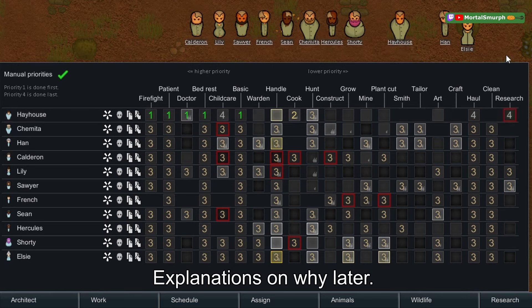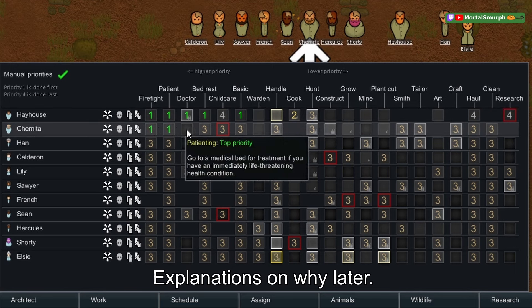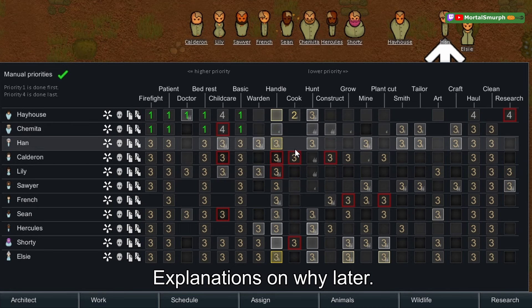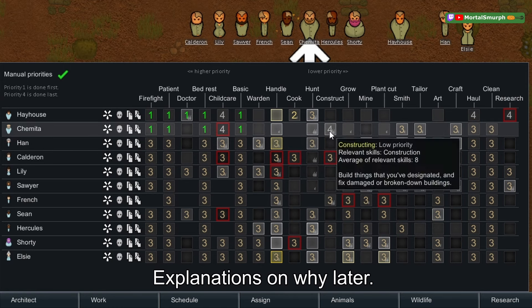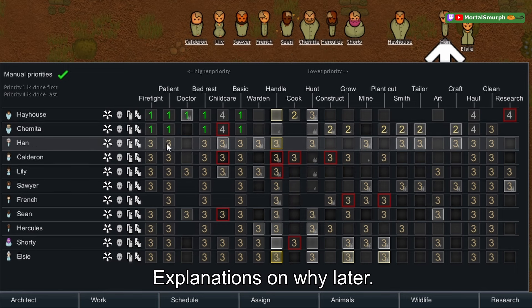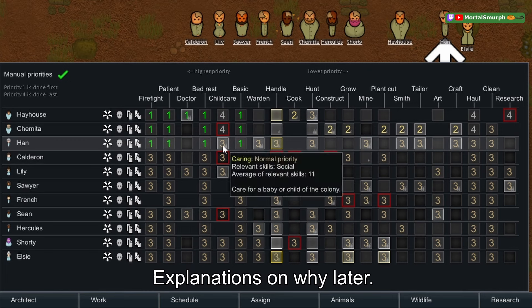Set Chem to one for firefighting, patient bed rest, and basic; set four for childcare. Have them construct first, then after construction do growing, after growing do crafting, and once all that is done then clean, then haul.